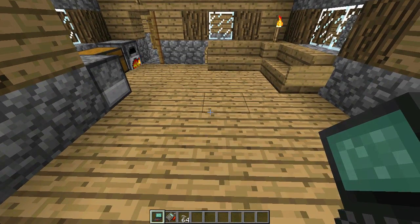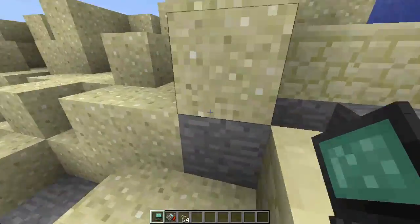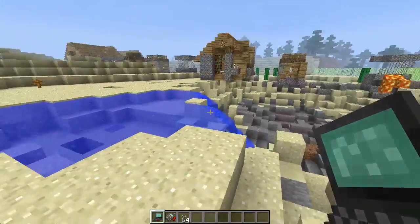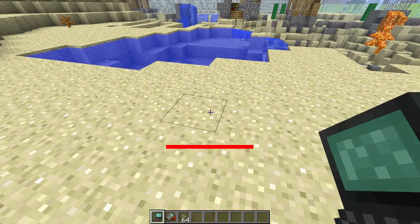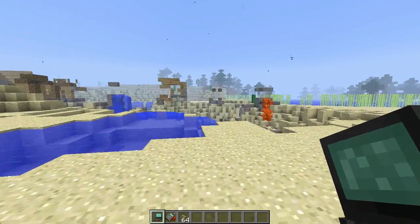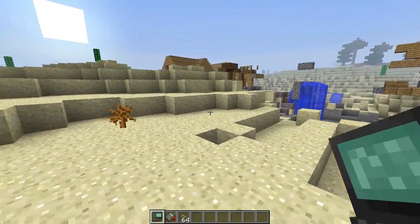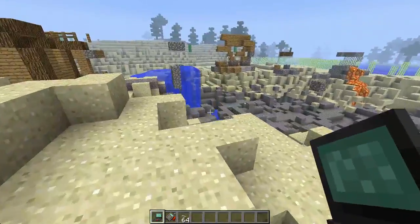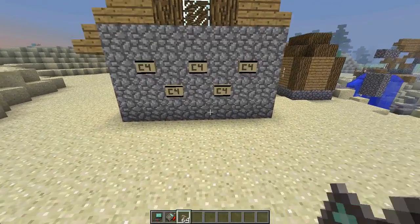Here is the predator missile, very similar to what you have in Call of Duty. It only works outside. Right click, hold it down, and there you go. I missed my house a couple of times but you guys get the idea — it is a predator missile similar to the one in CoD. To make it you need two redstone torches, a blaze rod, one beacon remote, two redstone repeaters, and three buttons.